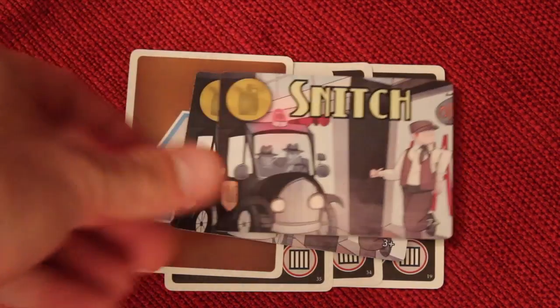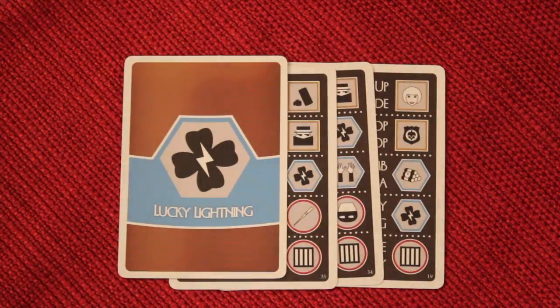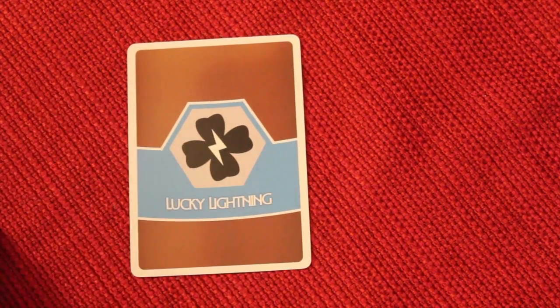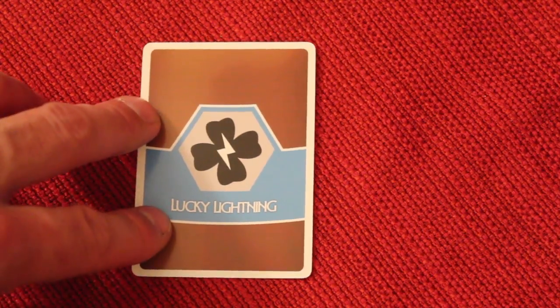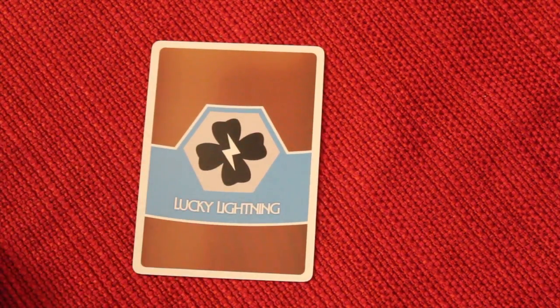There's a second snitch token if there are seven or more players. If someone like me gets exposed, I'm still in the game — it's not player elimination. I still get to do all my actions; everyone just knows what I am. Now when I go around, since I know who might be on my team, my actions may change. I may decide to go tail other people, or maybe I just want to collect more of my cards to rack up points by the end of the game.